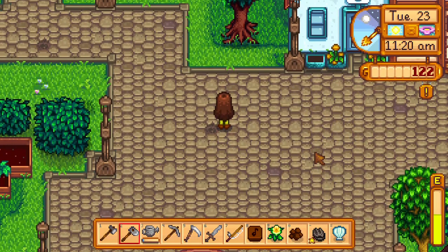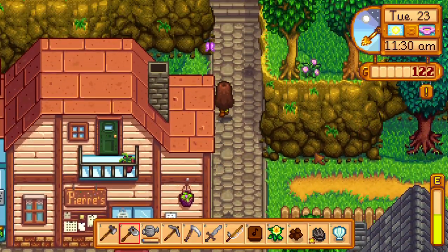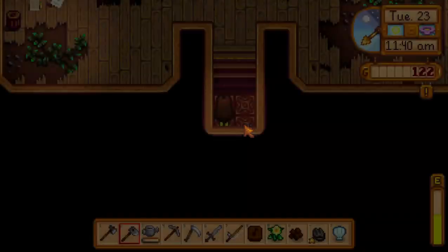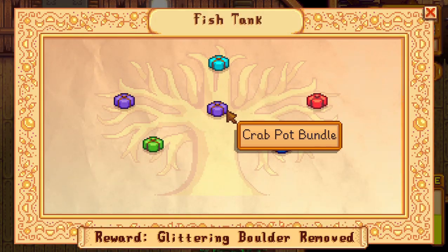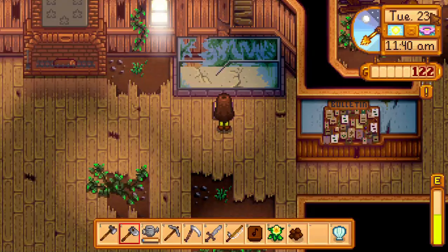I do need to find the community center though, which I believe is up that direction. Let's go up here and find it. Yes, community center right here! In the fish tank section we should be able to donate this — yes, it's right here, perfect. So we only need two more things from there. I think crab was kind of easy to get but I don't know if any of this other stuff was easy or not.